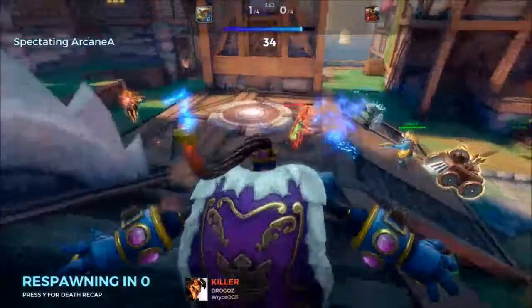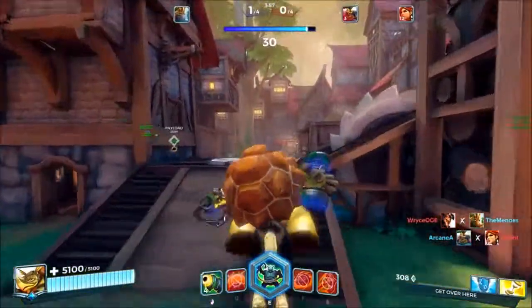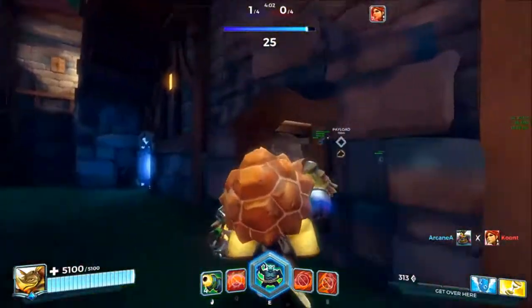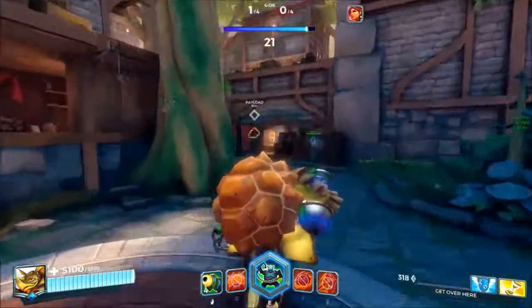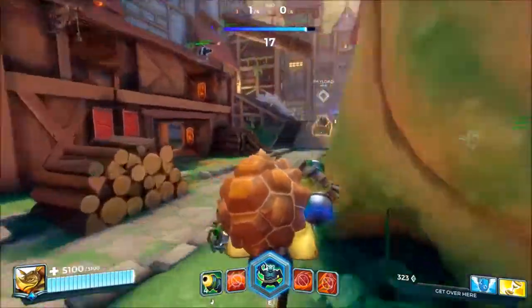Moving on to Shellspin — there isn't much to it. As with every champion, Makoa's dash is both an engagement tool and a retreat tool. Some pros focus their builds on Shellspin with cards like Springtide 4, which will heal you for 1,000 HP when you hit an enemy. The knockback on Shellspin is fairly insignificant.